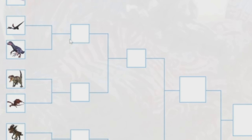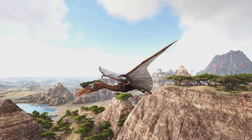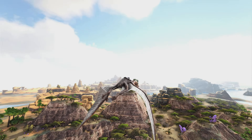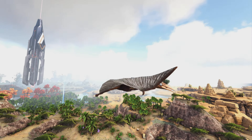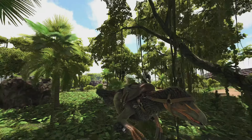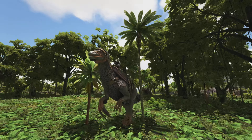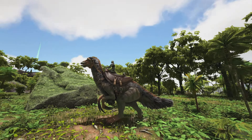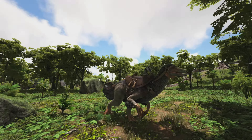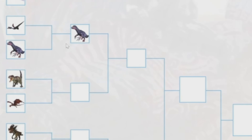Next is the Quetzal versus the Therizinosaurus. The Quetzal used to be one of the best flyers but now it's not as useful — it's hard to tame, kind of slow, and the Argentavis outshines it in pretty much every way, though it does have a platform saddle and good weight. The Therizinosaurus, on the other hand, is literally one of the best creatures in the game. It's one of the best harvesting creatures for wood, thatch, berries, fiber, hide, chitin, and more. Not only that, it's also a great boss fighter — you can even use it against the Dragon. It's definitely going to win.